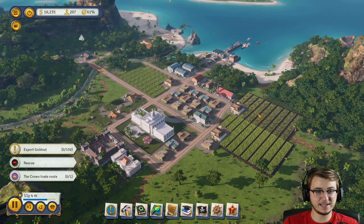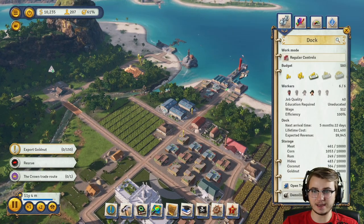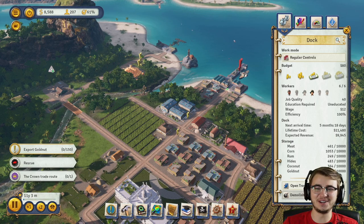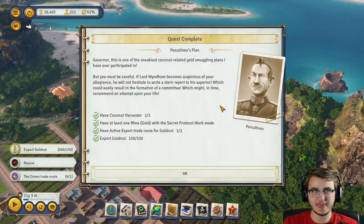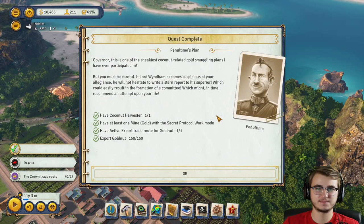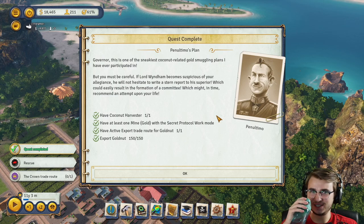Let's click play. What we were waiting on is exporting gold nut. We have 260 gold nut, so that should be being exported right now. One of the sneakiest coconut-related gold smuggling plans I have ever participated in.